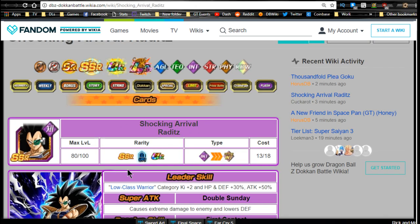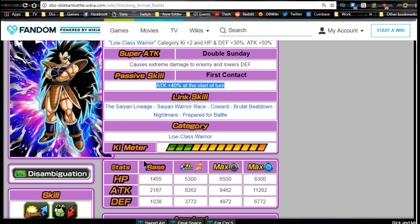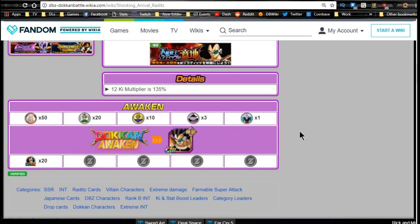Now let's talk about the Shocking Arrival Raditz. His leader ability is Low Class Warrior category Ki plus 2, HP and Defense plus 30%, Attack plus 50%. His super attack, Double Sunday, causes extreme damage and lowers defense. His passive, First Contact, gives attack plus 40% at the start of the turn. Link skills are Saiyan Lineage, Saiyan Warrior Race, Coward, Brutal Beatdown, Nightmare, and Prepared for Battle. Category is Low Class Warrior. Max stats: HP 5,300, Attack 8,262, Defense 3,772. He has a 12 Ki multiplier of 135% and requires 20 medals to Dokkan Awaken.